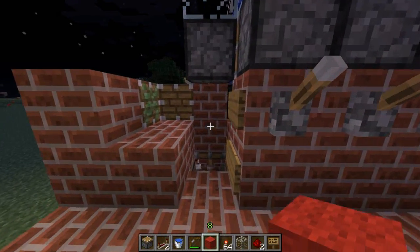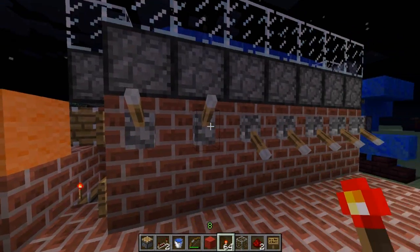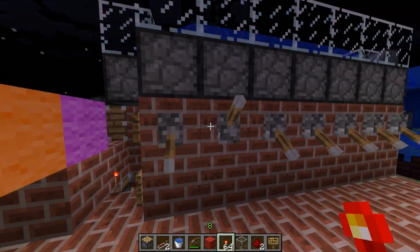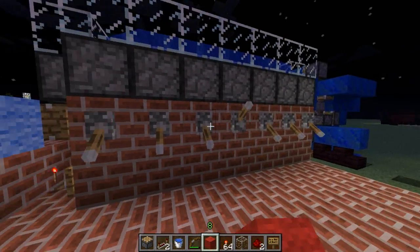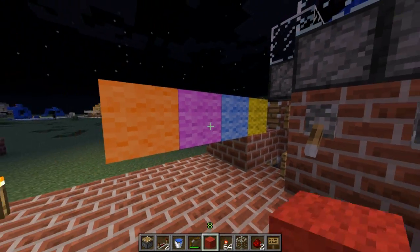To give you an example of what it can do, you can simply place the block here and convert it to a different color. In this case, you can change the color here. You won't lose the redstone torch which I'm placing here — it just drops down here and you can collect them back.